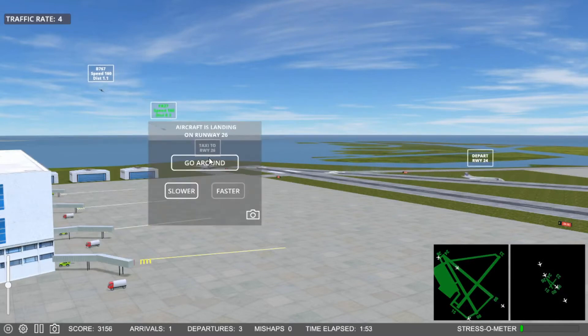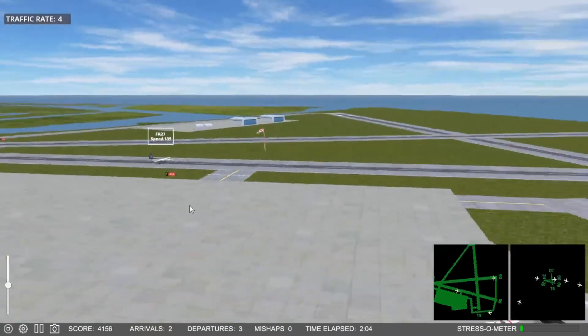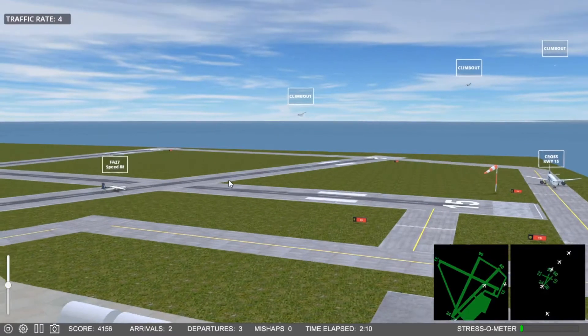I'm on expedite. The FA-27, he rolls in kind of slow. Future Jet 5-5-5, expedite off, Runway 2-6. Iron Flight 6-5-8-4-9-9. I don't have much for landings yet.